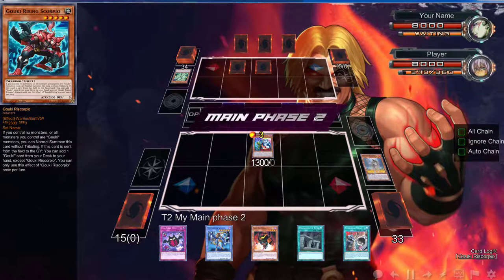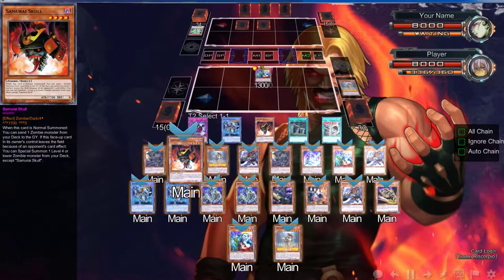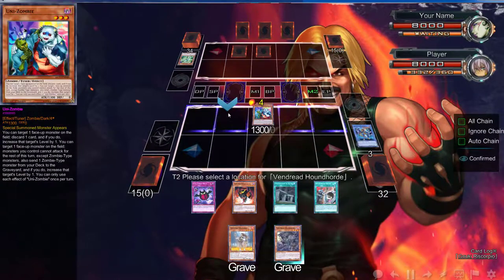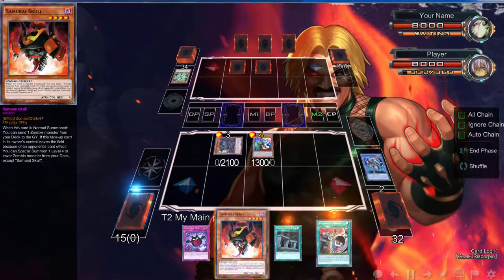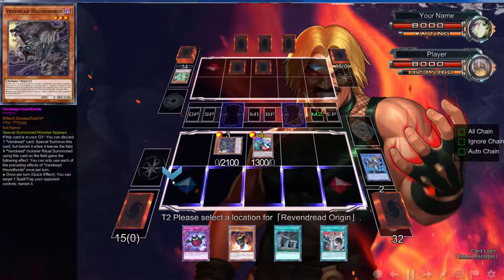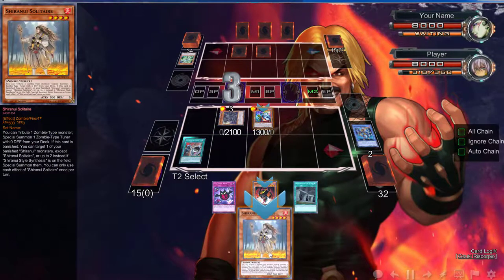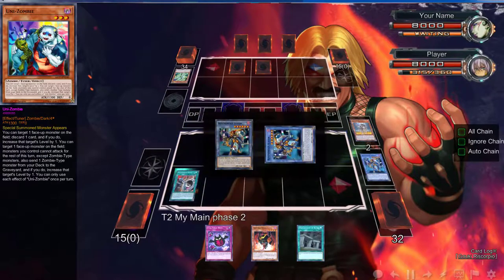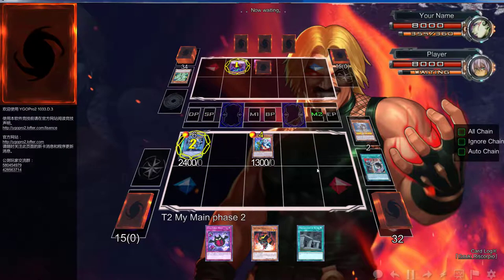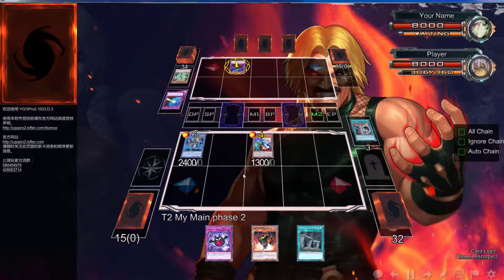In Main Phase 2, I'll dump the Hound Horde. He searched Scorpio — wait, what? Okay, we're going to dump Hound Horde and then activate this, bringing it out on the board. I don't know if I want to tribute my Samurai Skull. Let's activate the Origin. We have that in the grave, so we can definitely — we want to get rid of that. Then we're going to activate this effect. Yeah, chain this and banish that.